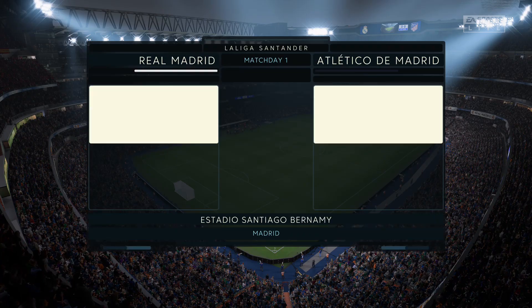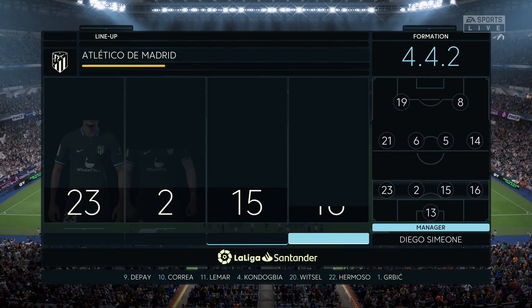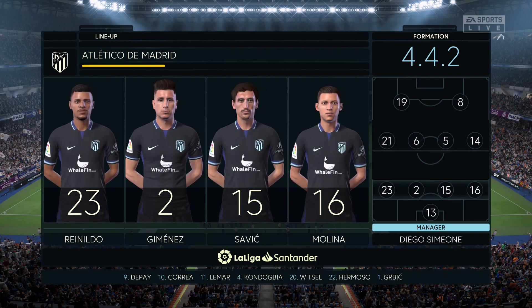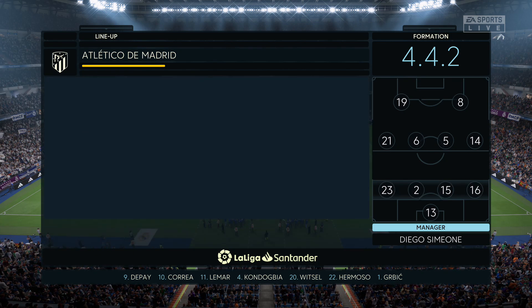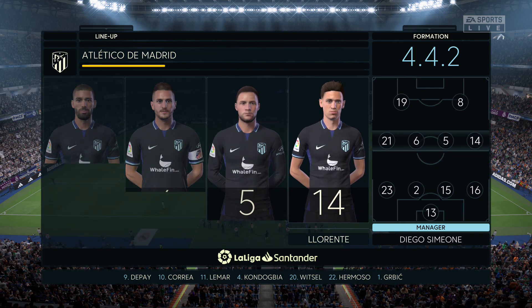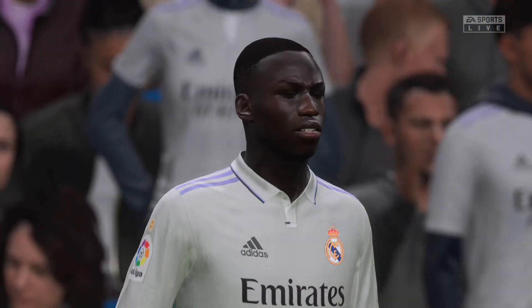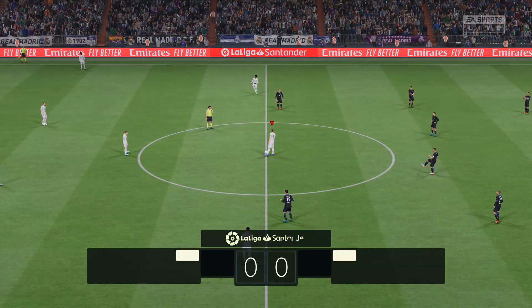Two proud Madrid clubs. Here are the starters for Atletico: Jan Oblak is the preferred keeper. Stefan Savic plays with Jose Maria Jimenez in the centre of defence. Marcos Llorente starts with Yannick Carrasco on the flanks. And up front, Morata starts alongside Antoine Griezmann.